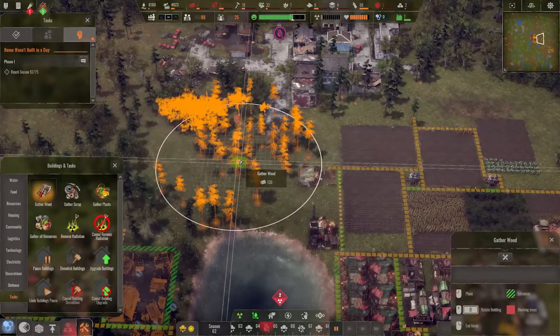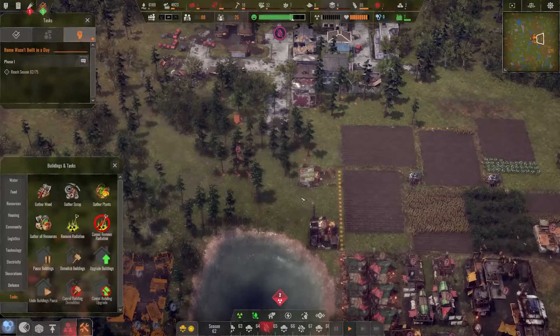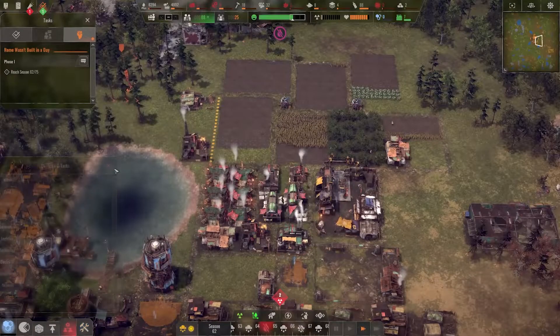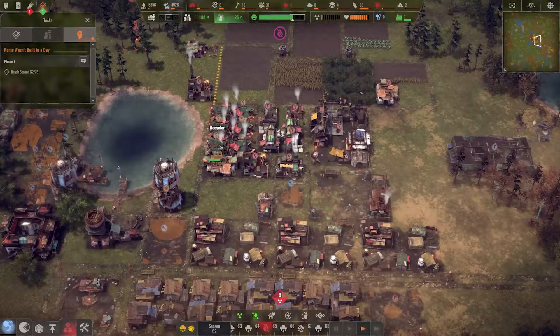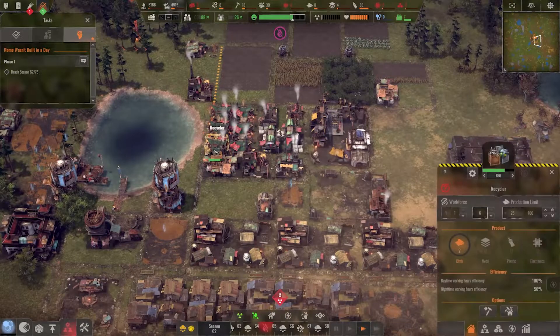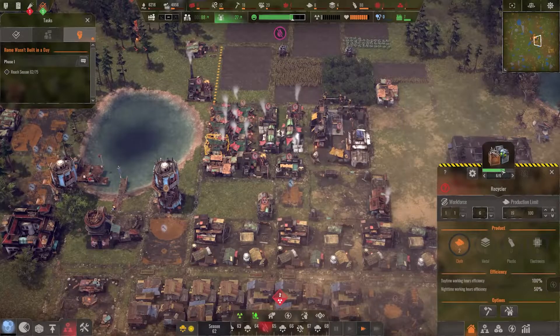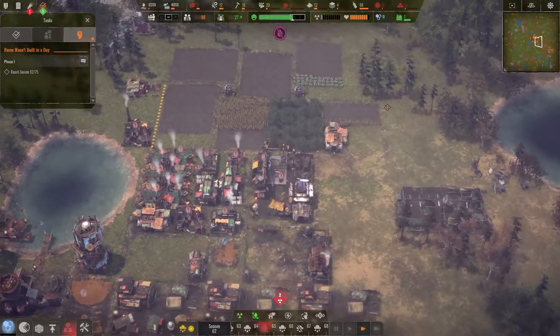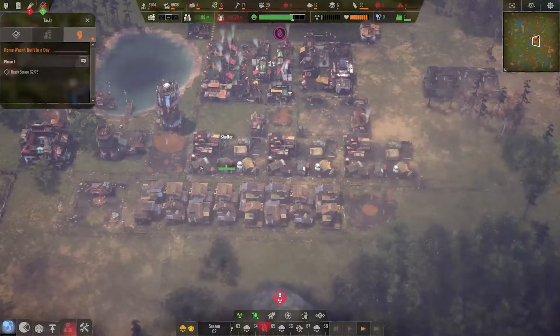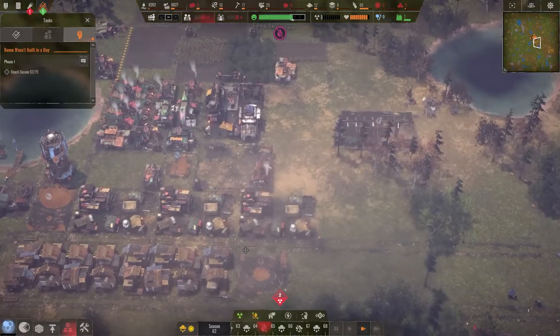I haven't set up a gather-wood task, which we'll probably have to do. Let's start with that — pausing the game and going to speed two. We have buildings to repair and we're missing a lot of wood, so that should be one of our top priorities: get wood back to an acceptable level.